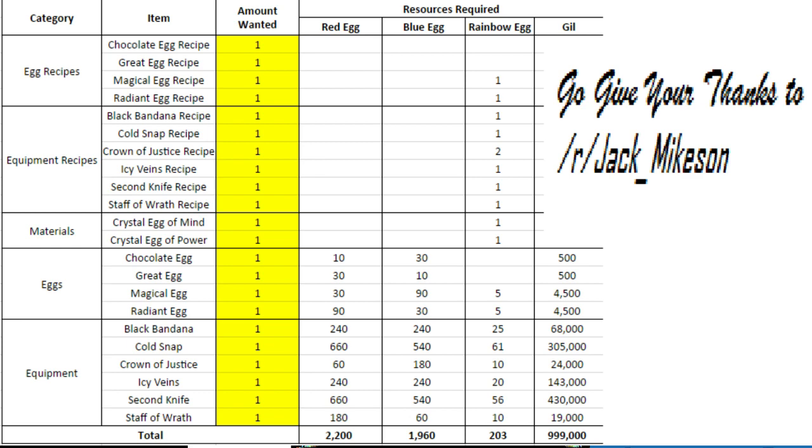Looking at all the equipment you can craft: Staff of Wrath is a requirement for some other things you want to craft as well, so you need to craft a lot of that. Black Bandana is a poor man's black cowl — ATK+12, DEF+20 — it is a good item, just to have in your stash. Second Knife is the dual wield dagger, ATK+5, not very high ATK, it just gives you the ability to attack twice. Icy Veins is an accessory with ATK+18 and MAG+18, so it is pretty nice for Freyavia which has hybrid damage.